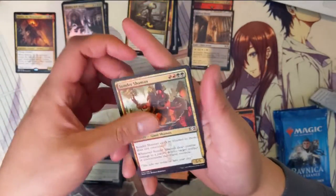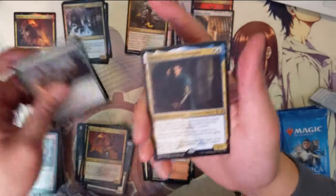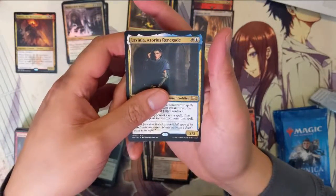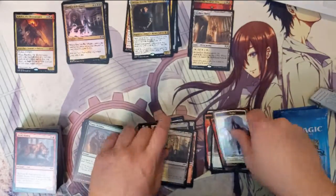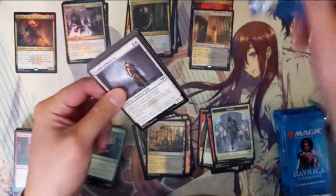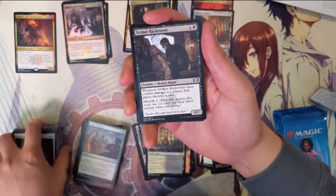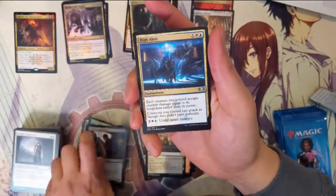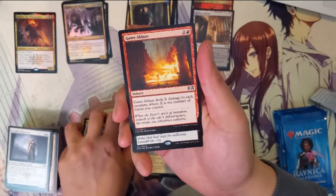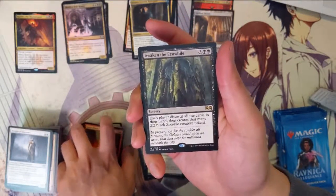Sunhome Shaman, Cult Guild Mage, Tower Defense, and then Lavinia, Zorious Renegade. Next: Urzoff Racketeers, High Alert, Gates Ablaze — deals X damage to each creature, where X is the number of gates you control — and then Awaken the Erstwhile.